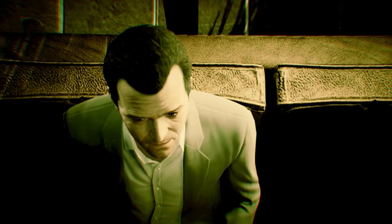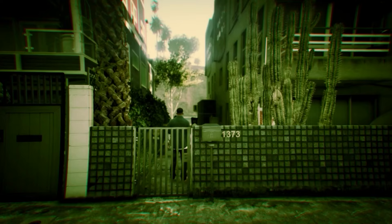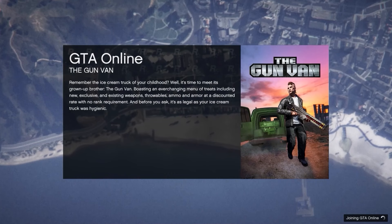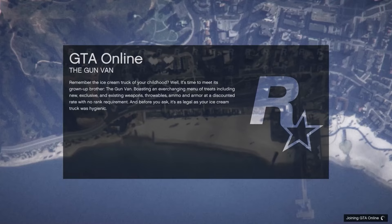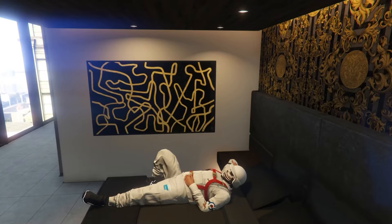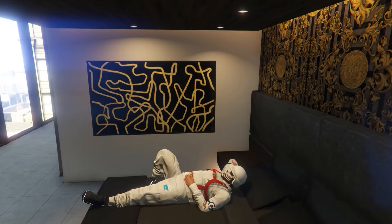Load back and it should put you into story mode after you accept the alert. Then start up an invite-only session. Once you load into online, you should spawn with the bulletproof helmet of your choice — whichever biker helmet you equipped will equal the corresponding bulletproof helmet. As you can see, I spawned and got the white bulletproof helmet. That's how you can get all the bulletproof helmets — though you do need a colored bulletproof helmet already to start.